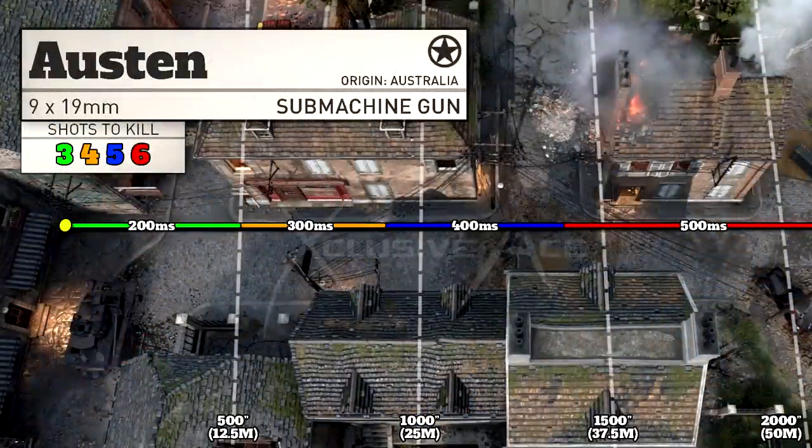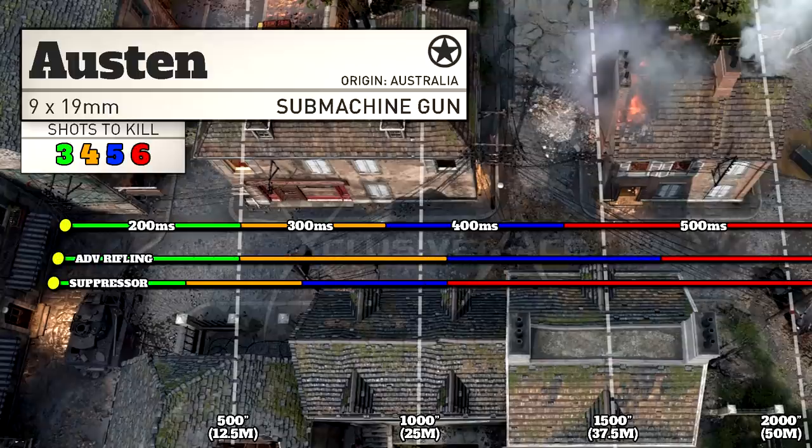Moving on to ranges — our three shot kill range is pretty good at 12 and a half meters. This is very noticeably better than the Sten and a little bit better than the Grease Gun. Our four shot kill range extends out to about 22 meters, and then we don't drop off to the six shot kill range until about 35 meters.